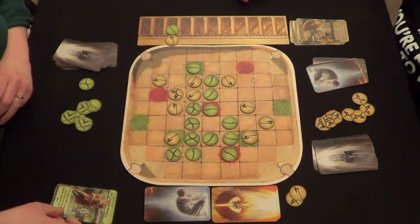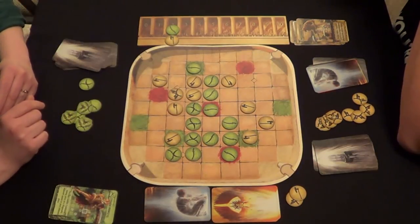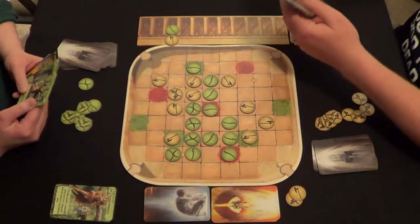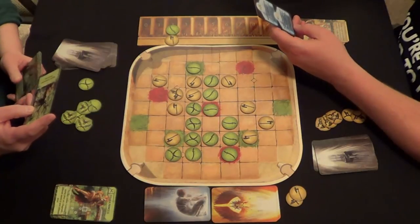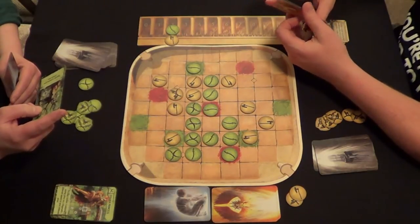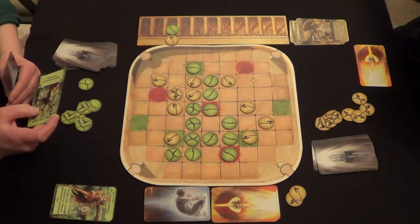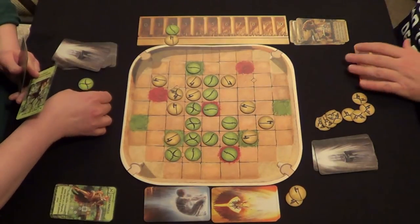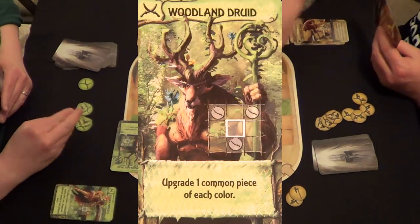Now Carmen has so many pieces she's probably going to be able to bring a legendary out soon, since that's what you need. I'm going to summon a Woodland Druid. Turning the card sideways to figure out the pattern placement — he goes right there. His ability says: upgrade one common piece of each color. That means I have to upgrade one of Carmen's pieces too. Not cool at all, but I'll upgrade this one and she'll upgrade one of mine.